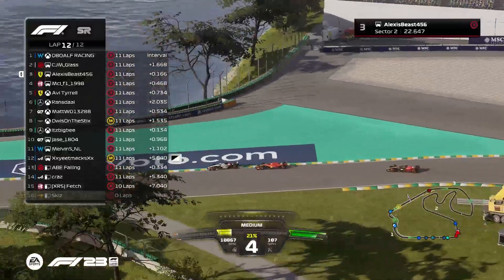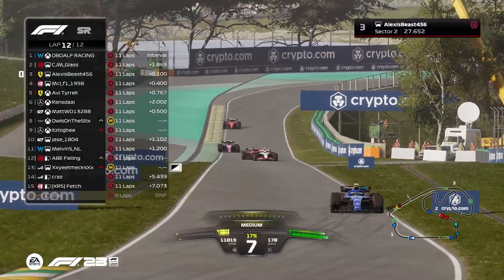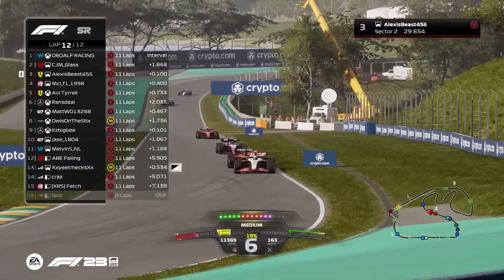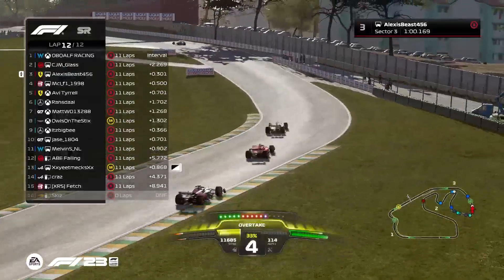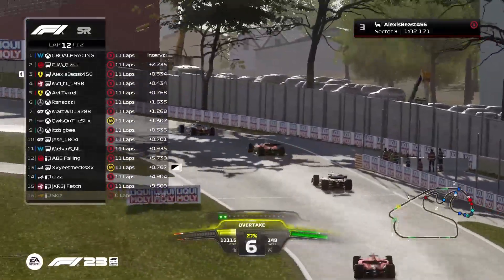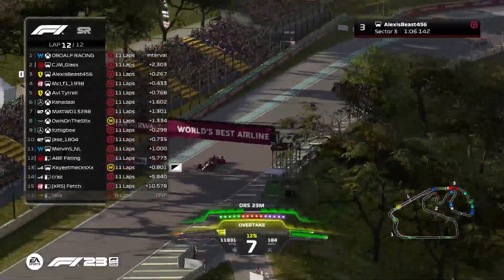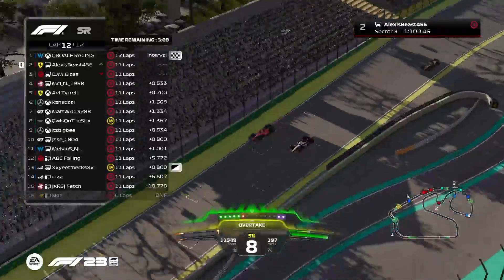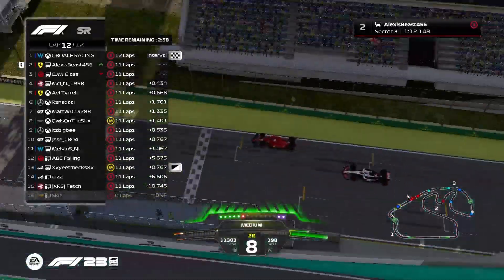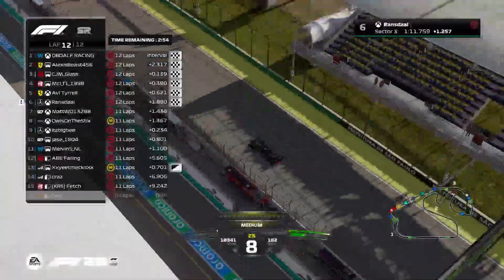Malachi is going to try and get a good exit out of turn 12 and see if he can get a drag race to the line, like we've seen with Alonso and Perez last season. Malachi very close — he's going to use all of the ERS. He gets the battery on and the gap is now three tenths, closing and closing. Gets the DRS open. Malachi dummies the inside, goes to the outside and just about gets ahead of the Haas just before the line. P2 for Malachi.